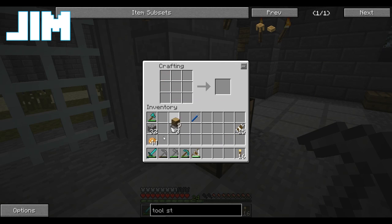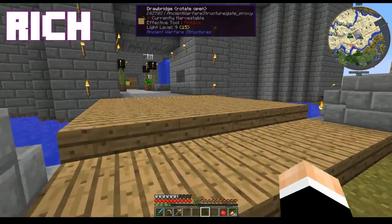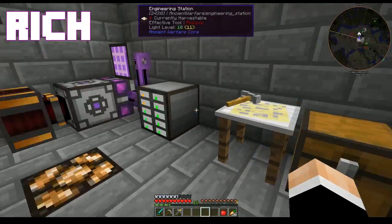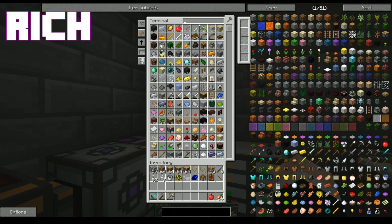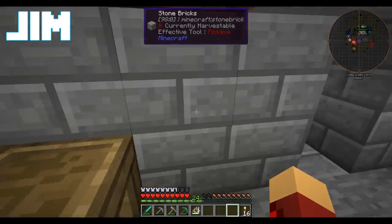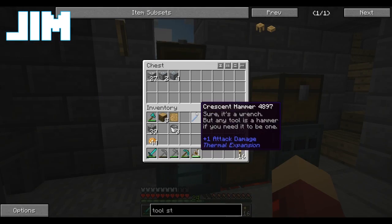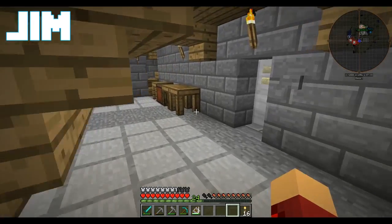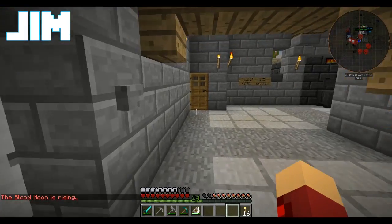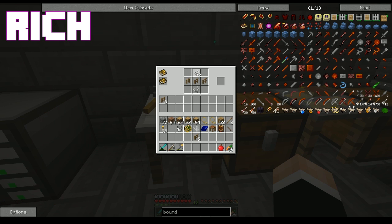Do we want a 16 by 16 wheat farm? No, we don't need that much wheat. Well, we do for breeding cows. I know I'm the person who's always like 'build a huge thing and manufacture a billion of everything,' but we don't need that much. You're the one trying to tell me we need a 16 by 16 tree farm — and wood is a useful building material. Blood moon. That's nice. We're gonna stay safely indoors while the world accumulates a red tinge.